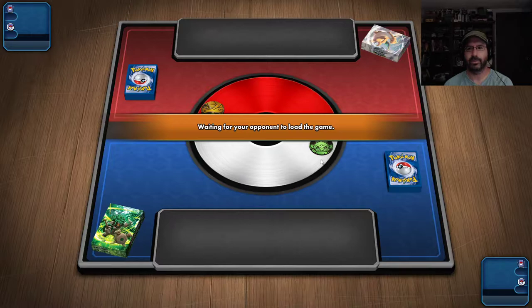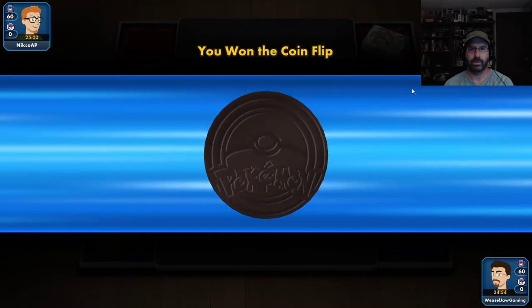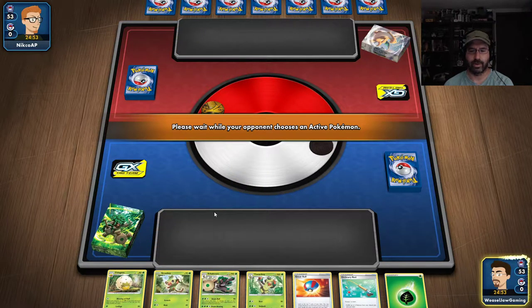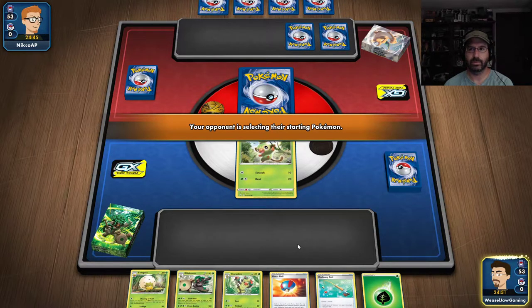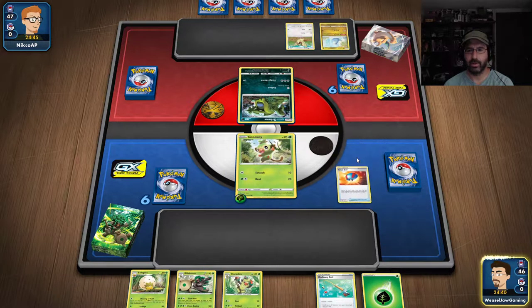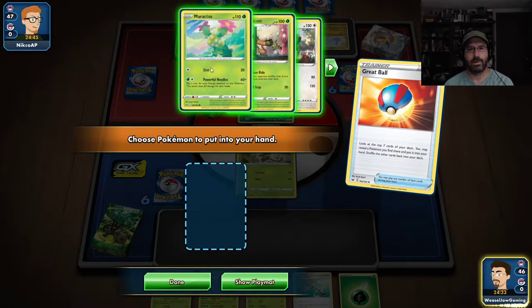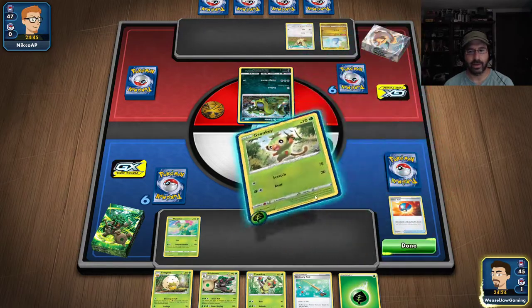I want to go first — I need to get things moving. That couldn't be any better. I am going to need energy though — that could be a serious problem. I'm going to energy up Groki and throw our Great Ball so we can pull something else. I like having Maractus around — kind of a wild card, hit or miss sometimes. I can't attack because I'm going first, which is fine.